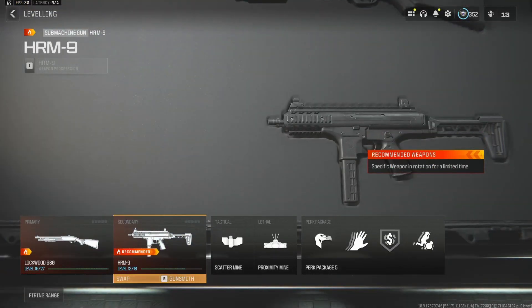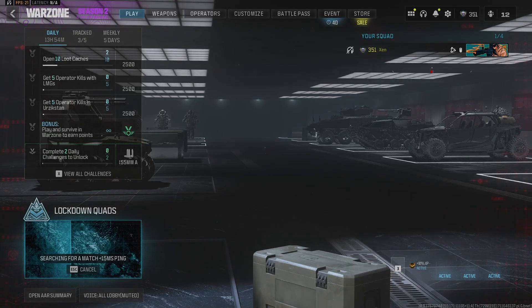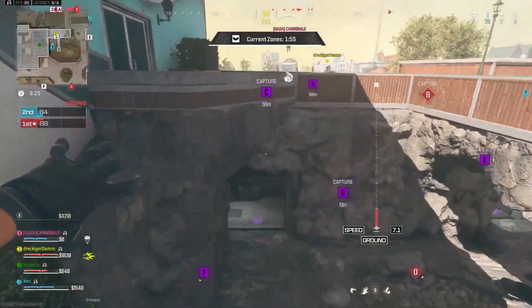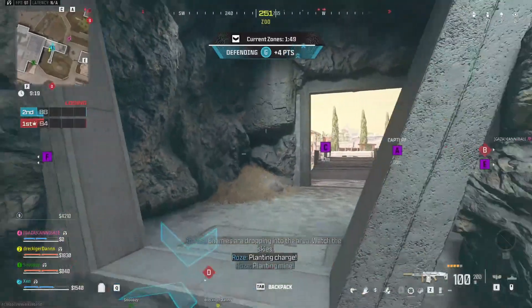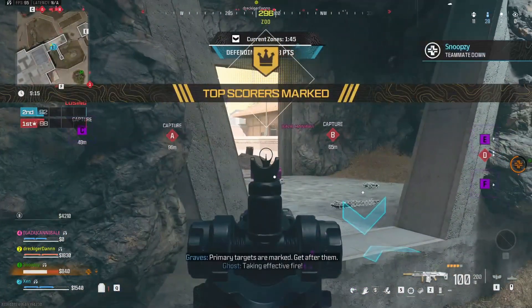Set up your classes with the weapons you want to level, then load into the Lockdown Quads game mode under Warzone. When the game starts, parachute down towards one of the unoccupied zones and capture it. You'll get 500 XP just for walking into the zone, and sitting inside the zone markers gives you passive XP — around 200 every few seconds.